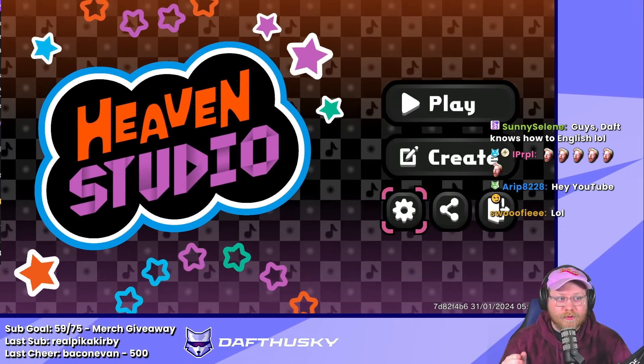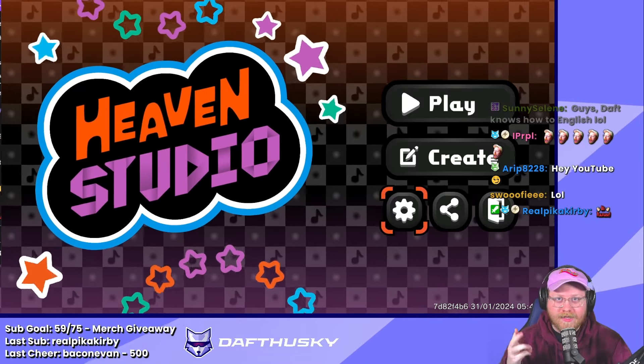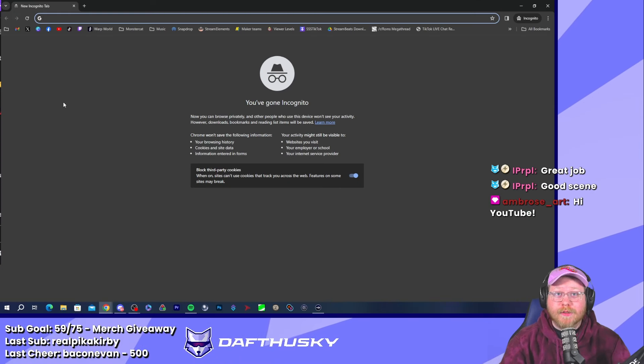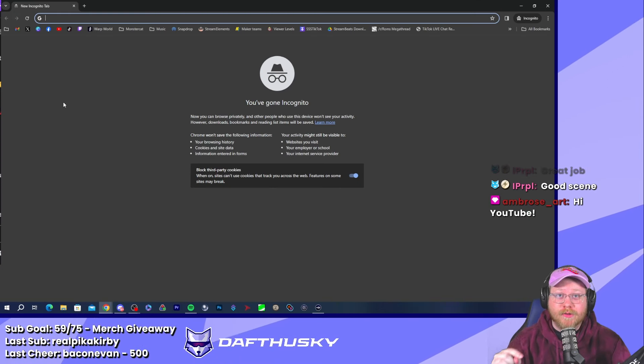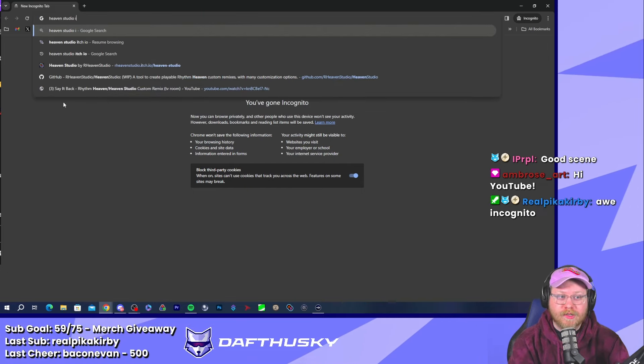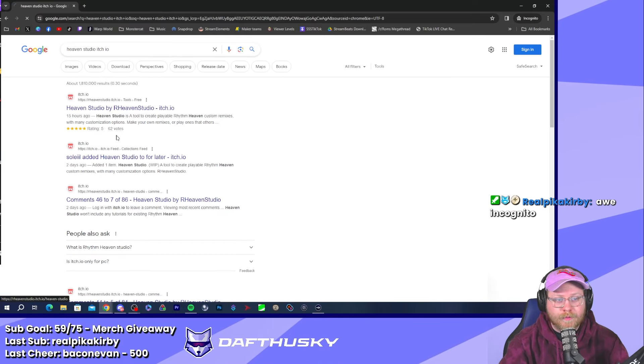I'm going to tell you how to download and install this. It's available for PC, Mac, and Linux — it's not available on game consoles. It is completely free. I'll leave links in the description, but if you want to search it yourself: Heaven Studio itch.io, first link you see.